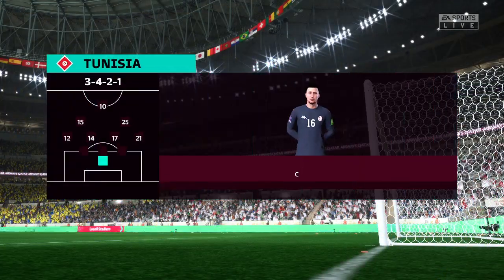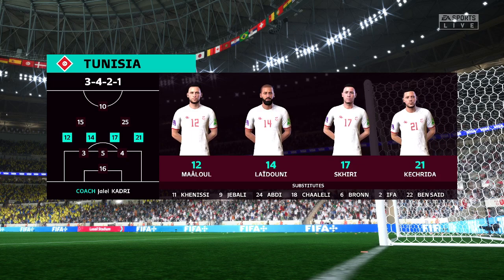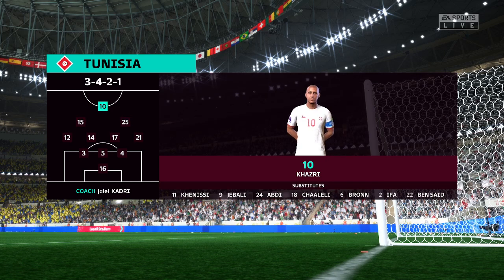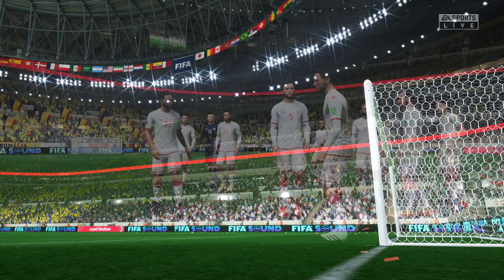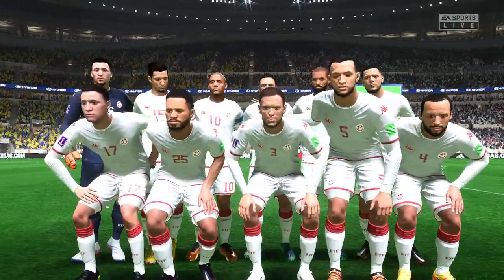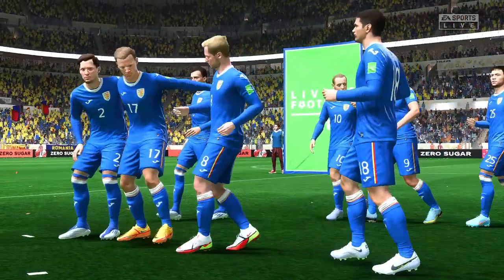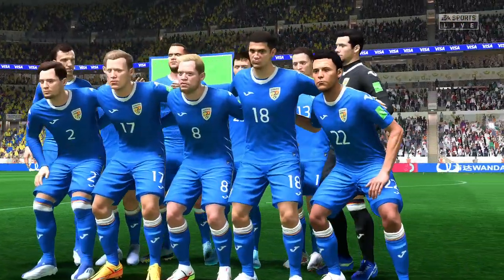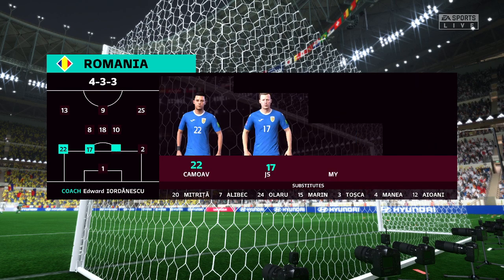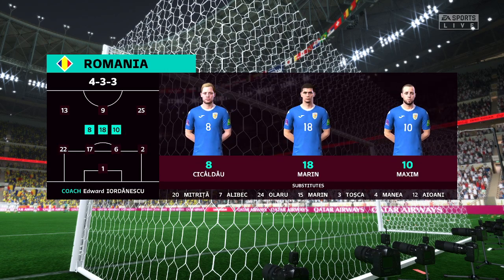Here's how Tunisia will line up. The way they're set up, it's vital that they don't let the opposition switch the play — they must lock them down one side of the pitch, but they should have an advantage in midfield. And the starting eleven for Romania: it's a 4-3-3 with two out-and-out wingers, but they do vary their movement. They give width but also make diagonal runs in-field when the ball's on the opposite flank. Their performances will be key today.